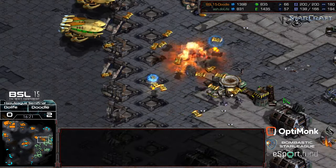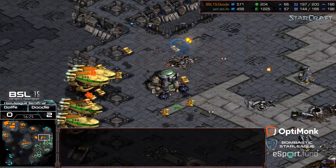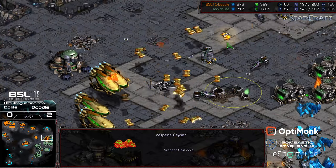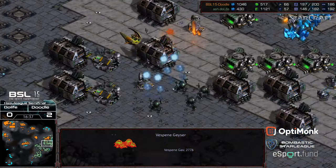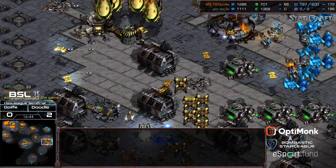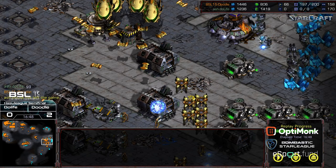DoLife maybe has one push he can try to execute to get back in this match — he hasn't even recapped the gas at his main yet. Arbiter walking forward, recalling over the factory line. A complete breach — and there is GG from DoLife. In convincing fashion, Doodle advances to the Hasu League finals. Hope you guys enjoyed it. That was Doodle just crushing it here at the end. DoLife with a round-of-four finish — hopefully we'll see him next season. Congratulations to him, he had a really good run this season. Hope to see him next season.